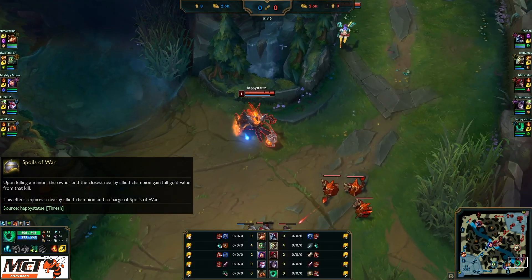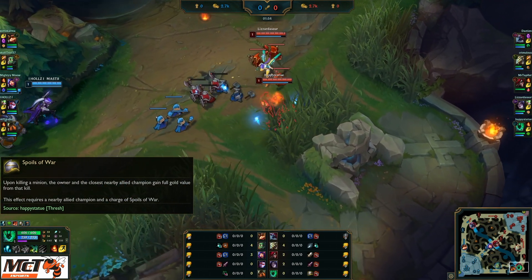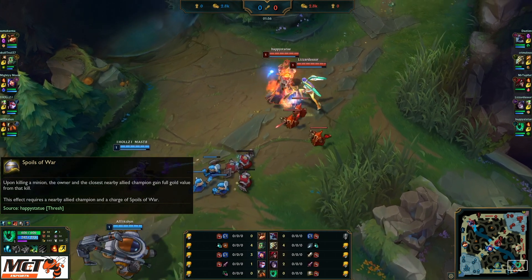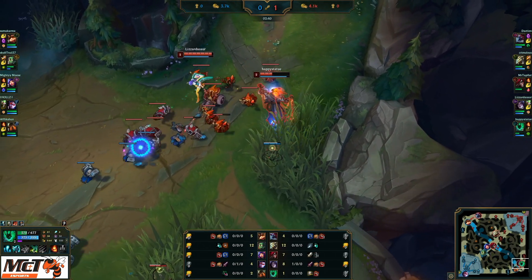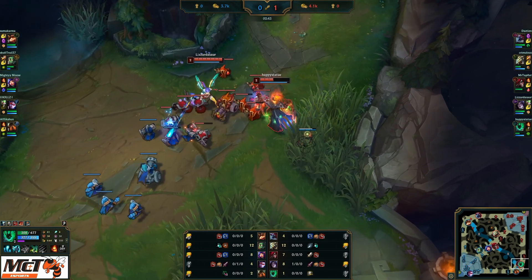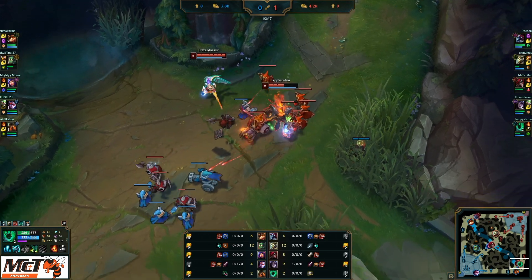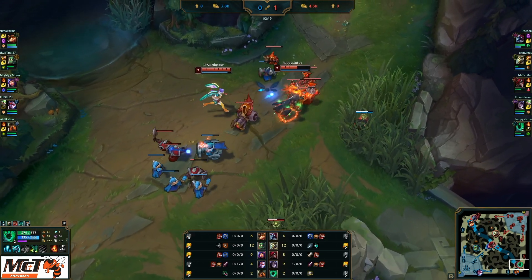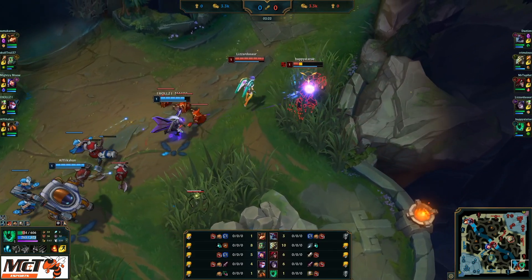As a support, you will want to avoid last hitting minions unless you have a charge on your support item and can share the gold with your ADC. Only certain support items give gold for minion kills. Some support items give gold for landing auto attacks and spells on enemy laners. Once you gain enough gold for your support item, it will upgrade and you will be able to cast wards for vision. When this happens, upgrade your normal ward to an Oracle Lens and use it to clear out enemy wards. The ADC and support work in tandem during the laning phase.